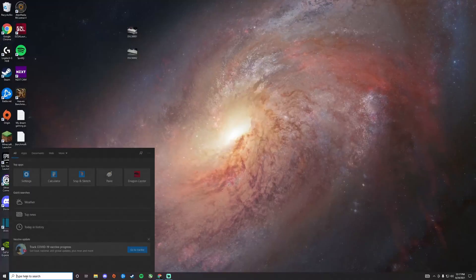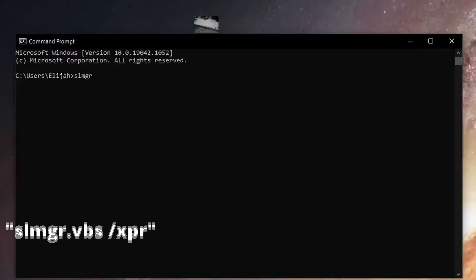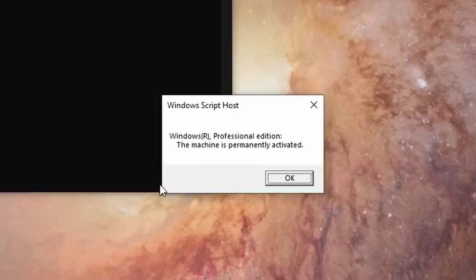To check that your Windows key is genuine and legit, type CMD in your search bar to pull up Command Prompt and type the command SLMGR.VBS /XPR and hit Enter. This basically ensures that your key will last forever and you'll be an alpha male or woman for eternity.